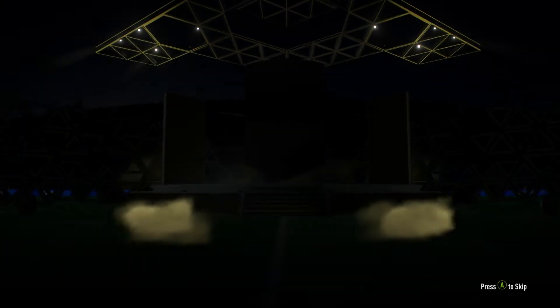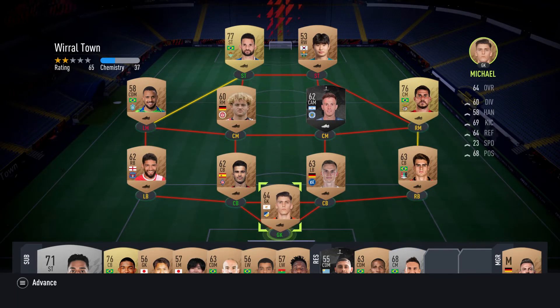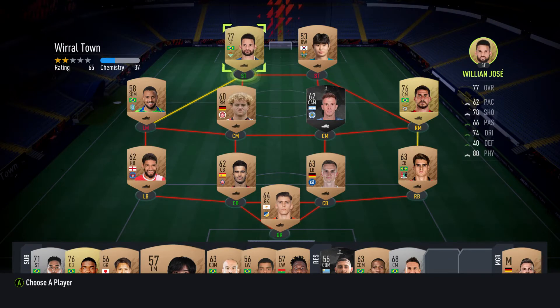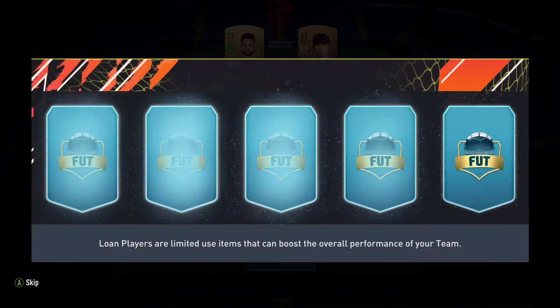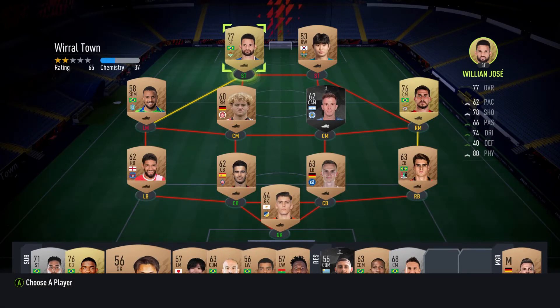Loading in nice and slow. First pack items coming through - Willian José, didn't realize he was rated that low nowadays, used to him being like an 82. Got a center back and a midfielder. There's an option to add a high-rated player, getting rid of a goalkeeper slot. Alisson is looking very enticing in there.